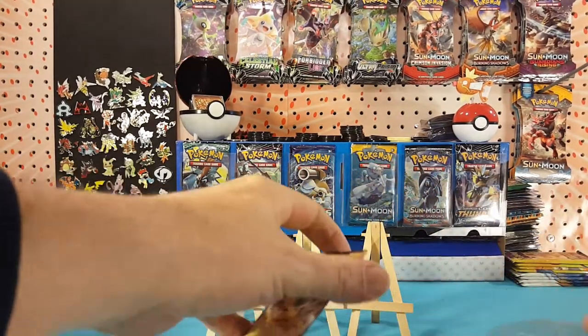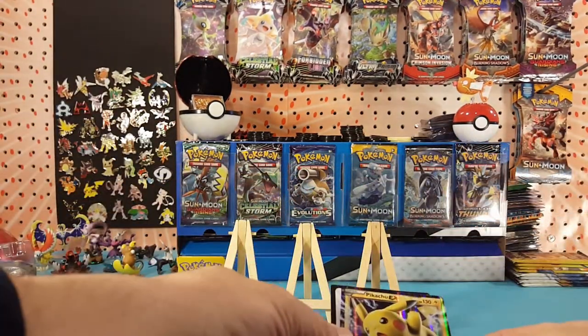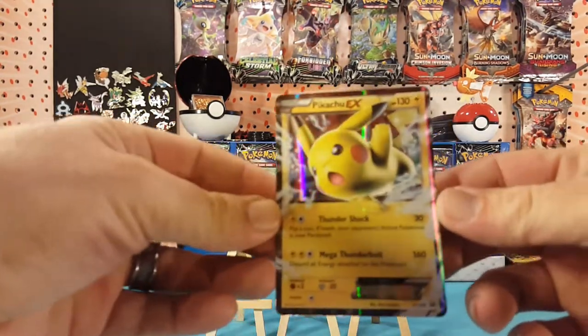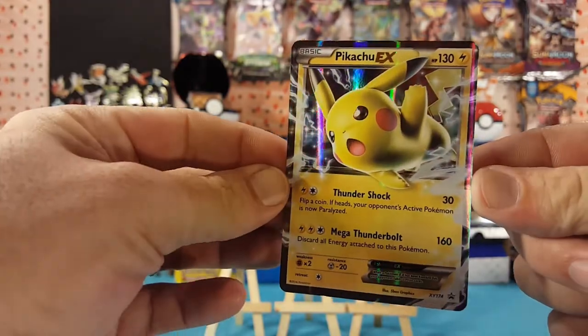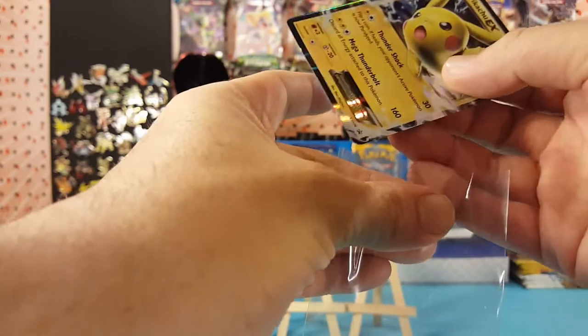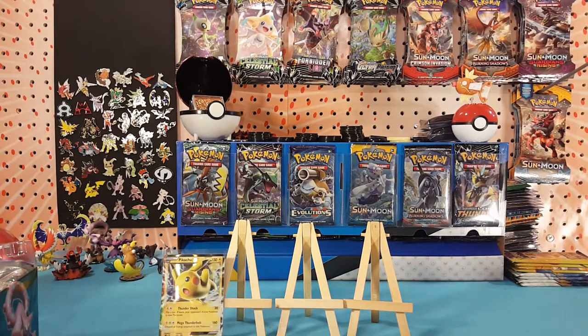Pop the card out — you do get your code card for this Pikachu EX promo card, XY 174. That code card is put off to the side for our weekly giveaway. Let's pull out another code card.